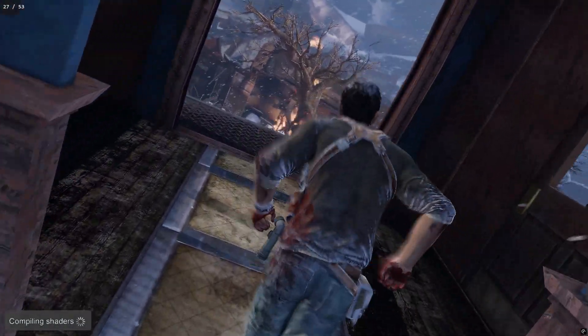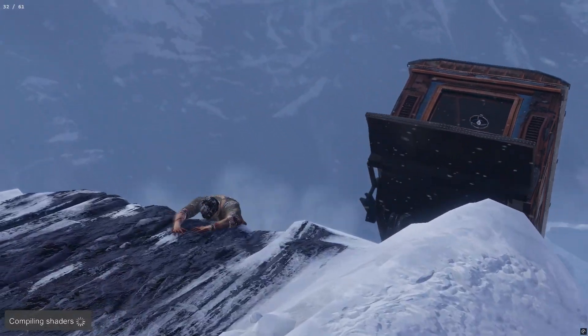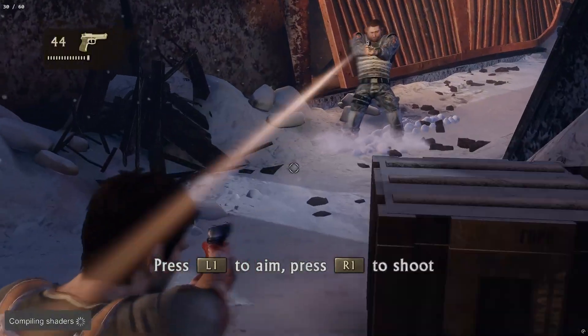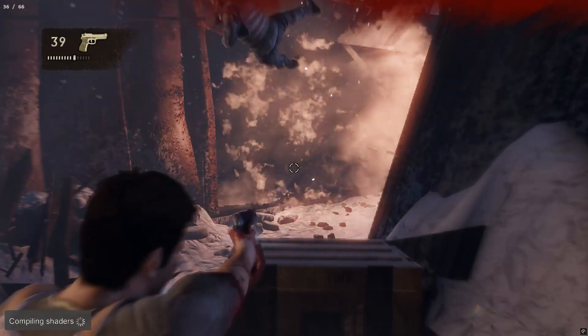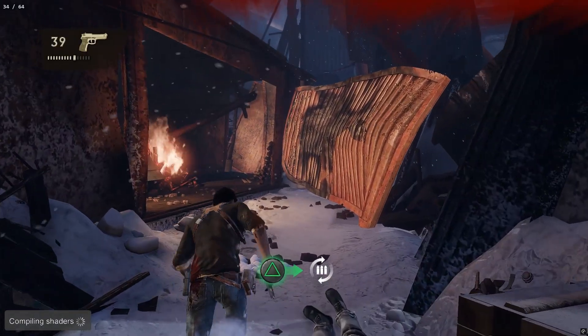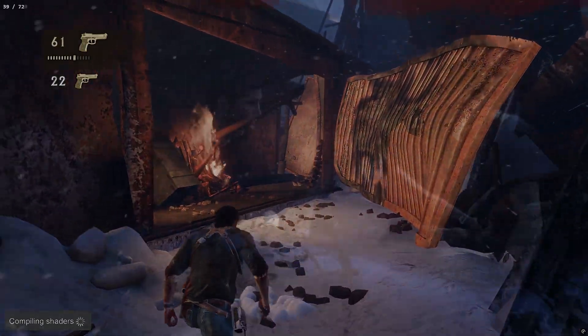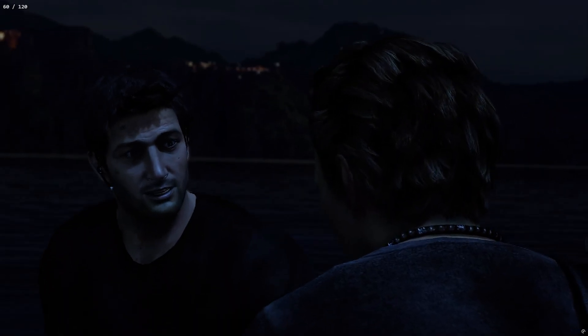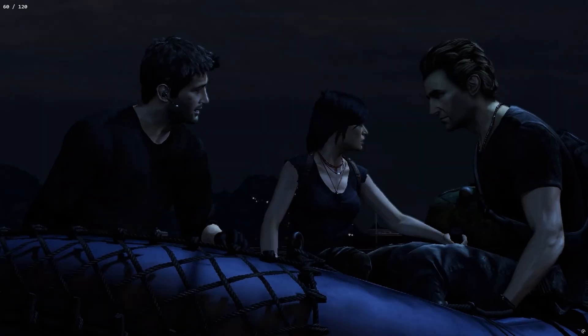I've played Uncharted 2 on real hardware, and while the game is alright, performance can be very spotty. It pushed the console very hard, and the same can be said of the emulator. Shader compilation causes havoc with frame times, causing dips and spikes for almost the entire playthrough. There's not much that lossless scaling can do in this case, except maybe smoothen things out a bit.